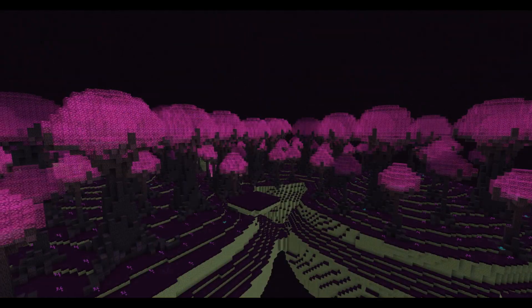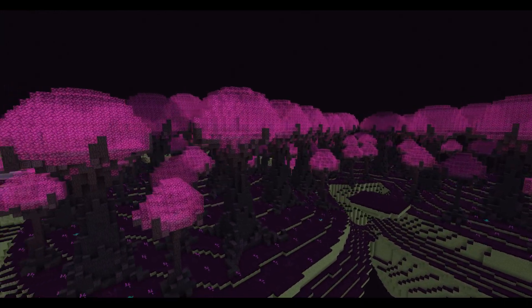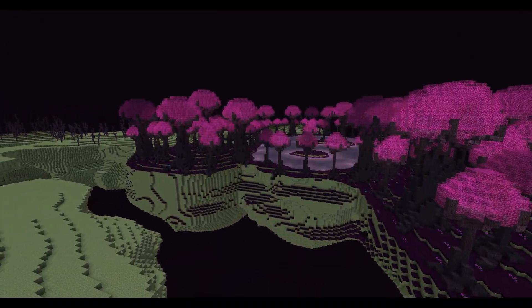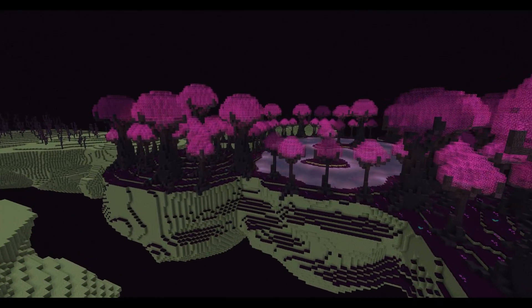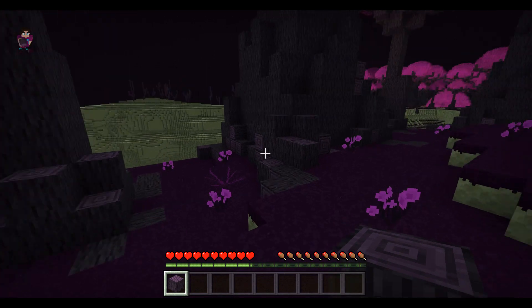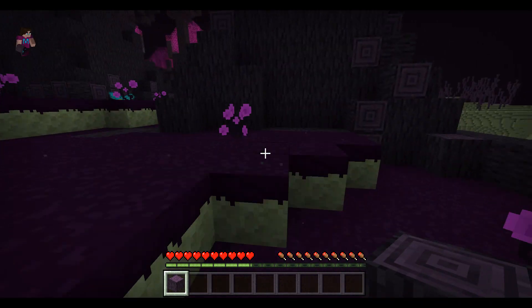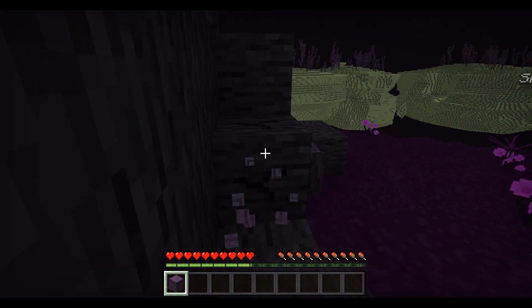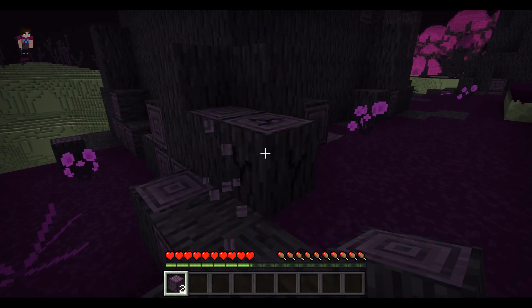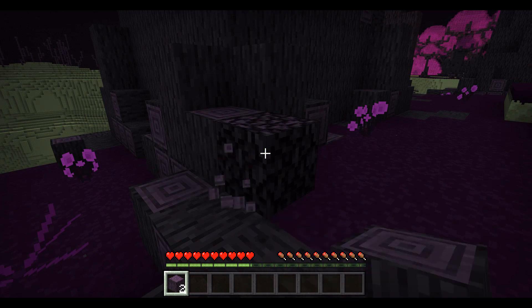After adding all these features, I invited my friend KingShot1 to help playtest everything. Our mission was to go through all the new features and ultimately kill a wizard. So we set out to find a Wizard Tower.